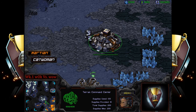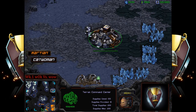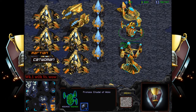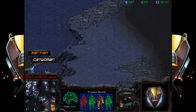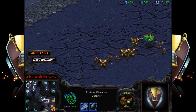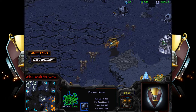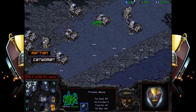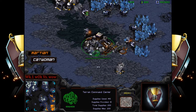Things are looking grim — Martian needs to do something, needs to do drop play. He needs to utilize those shuttles he has. He never got shuttle speed, and I don't think that's standard. He went for observer speed instead. Not to say that's a bad upgrade, but shuttle speed is a much more important upgrade in my opinion, having seen many TvP casts before.